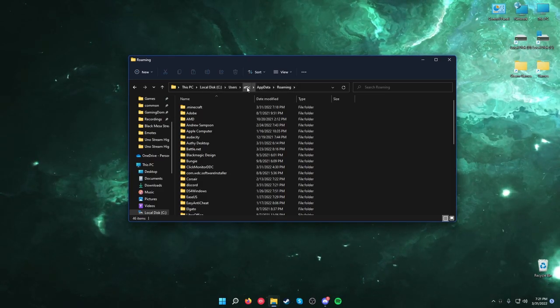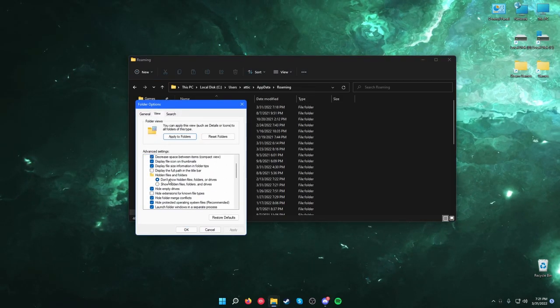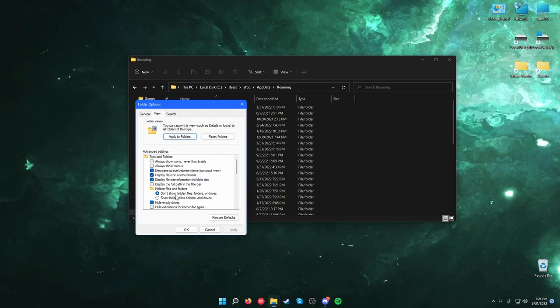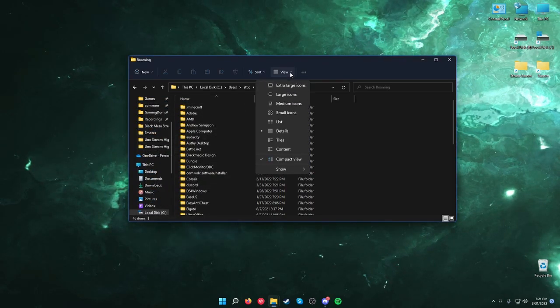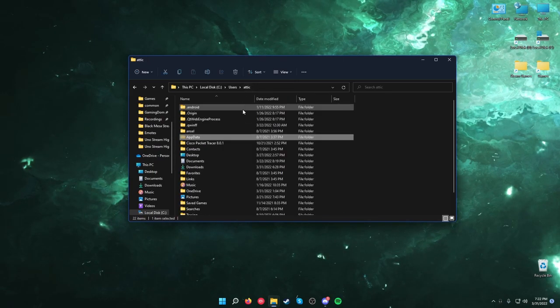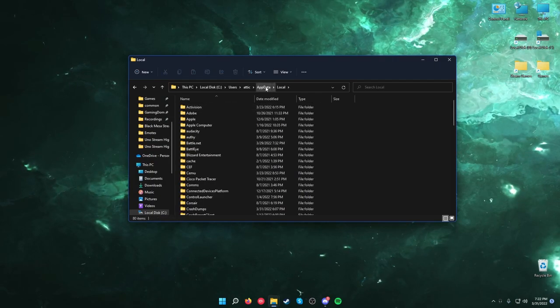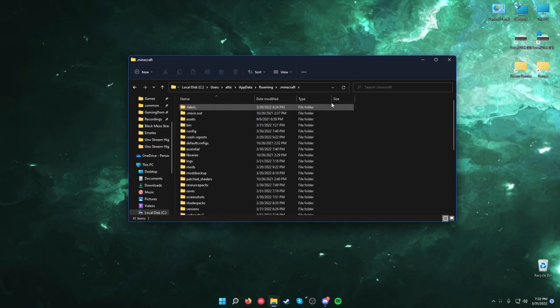You can't actually get here normally — the only thing is you have to activate hidden folders, which you can do inside of your settings. It's different on Windows 10 compared to Windows 11, but you can do it right here. You can see AppData is a little grayed out. Go to Local — not Local — Roaming, and then dot Minecraft is right here. That's where you want to go.